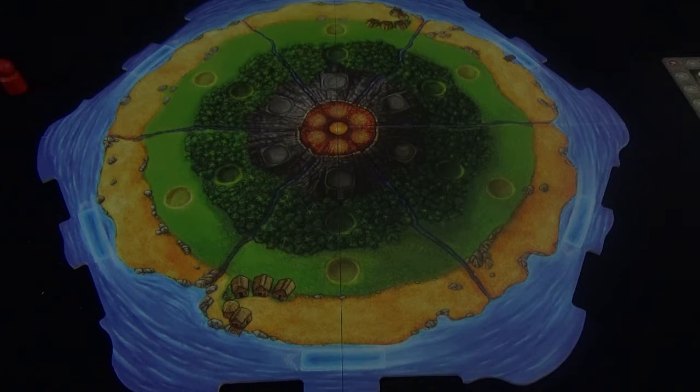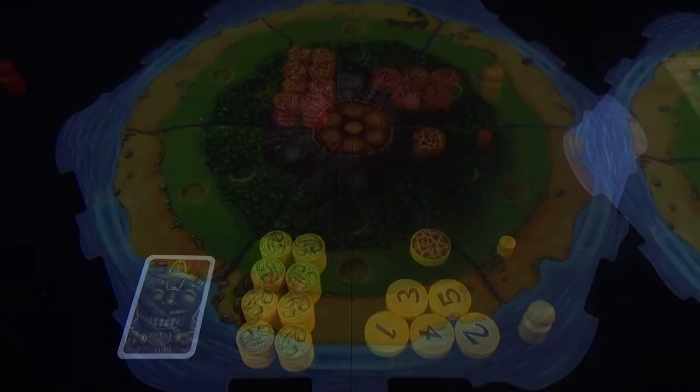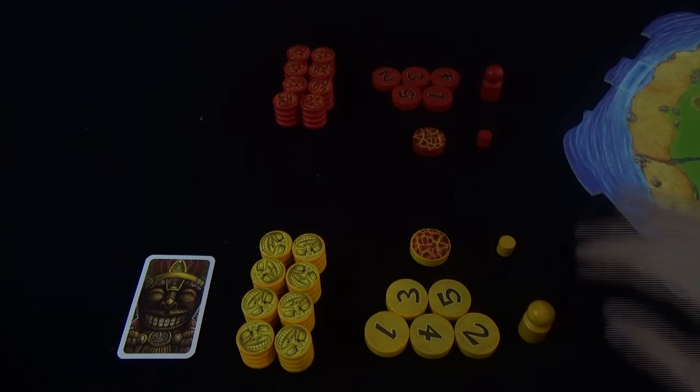It works similarly to a worker placement game but it's slightly more abstract in its concepts. To begin the game we'll first set up the board between two players like this, and then each player will take all the tokens and markers of one color. Here we have the yellow player and the red player.